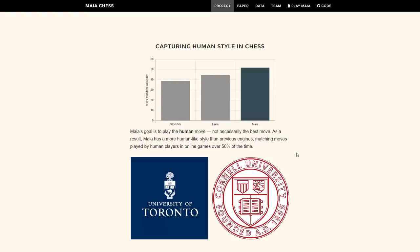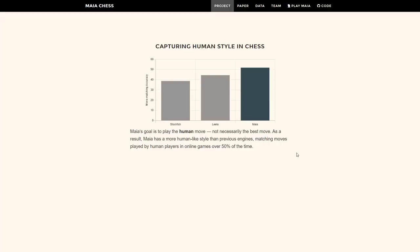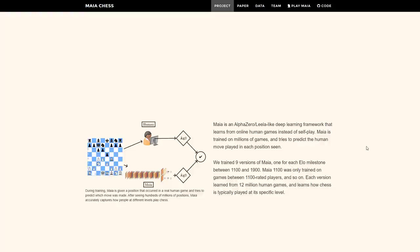They've created this chess AI that better matches human play at various skill levels. This was one of the first questions I had when I learned of Maya Chess — what's the difference between AlphaZero, LilaZero, and Maya Chess? Well, Maya Chess's goal is to play the human move, not necessarily the objective best move. And so we're getting a more human-like style as a result, matching moves played by human players in online games over half the time.